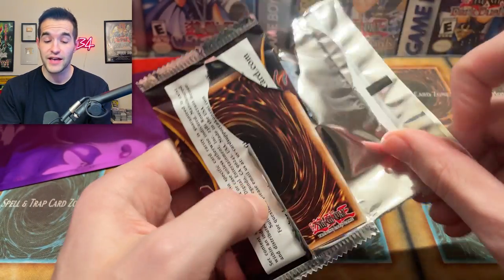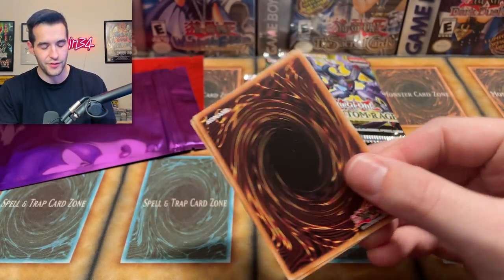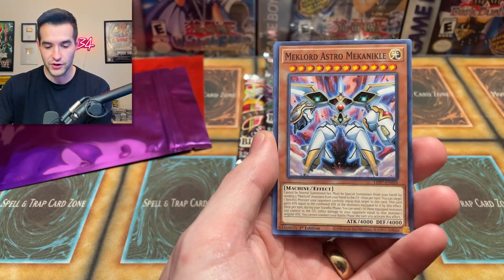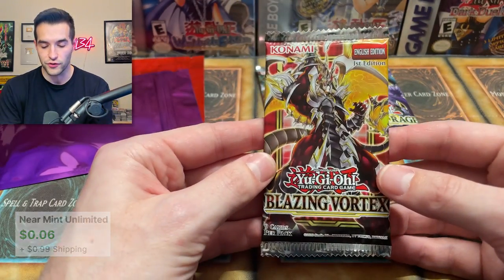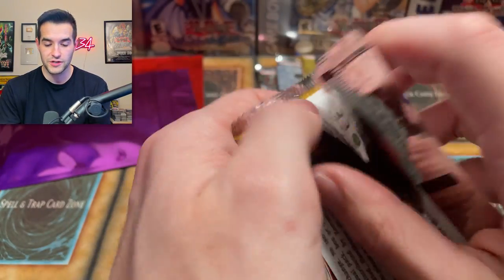Legendary Duelists: Rage of Ra — actually got some value in this set. It started off kind of bad and then it aged super well. Let's see if we can get the ghost rare. Mega Cyber — okay, that's what I thought. Let's do Blazing Dumpster Fire next. There's still Pot of Prosperity in here to pull — Pot of Prosperity is pretty amazing. Let's see if we can get it.